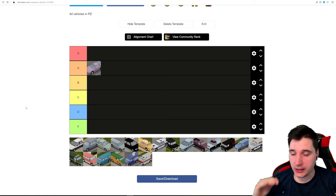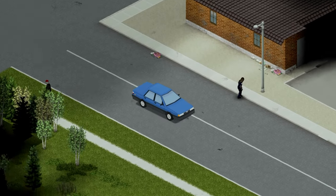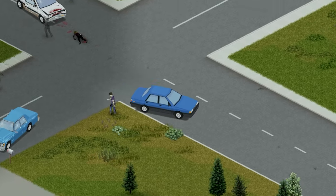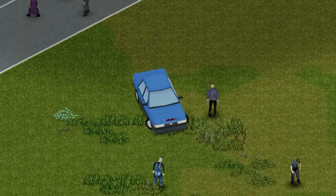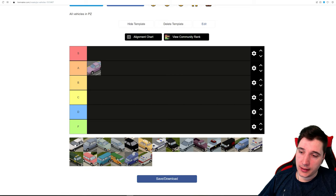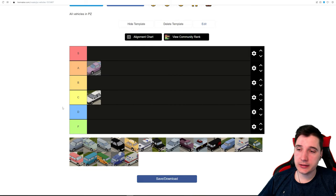Next is the Chevy Primani. This one has a bit more cargo space and four seats, which helps in multiplayer. It has decent engine power and is actually decently quiet for a sports car, but still loud. It's not very common so it's hard to find repair parts. It's not special or cool in any way, so this is a C tier car.